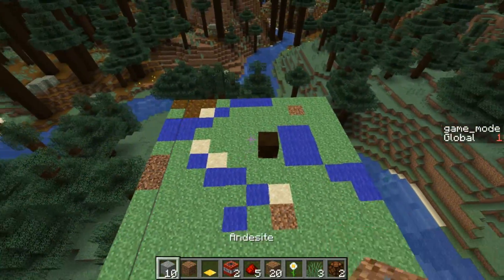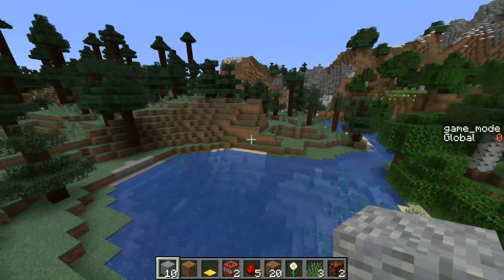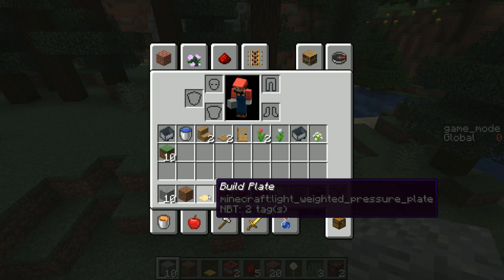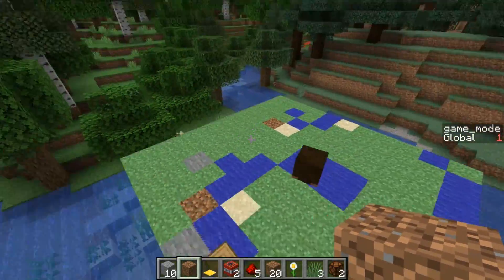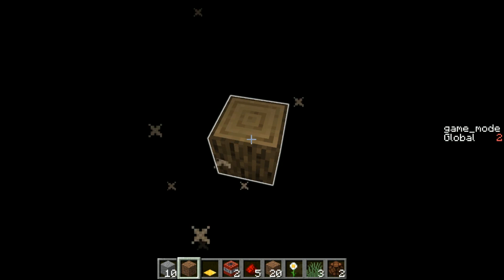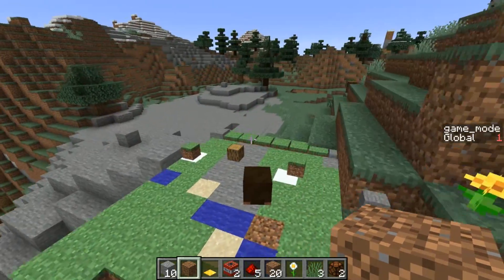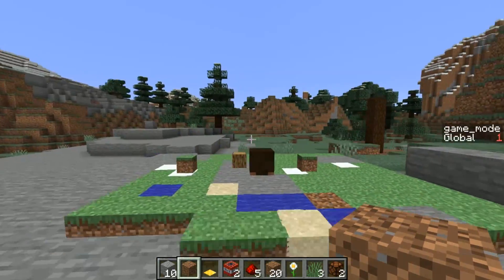If you want to use this data pack for yourself and get a taste of Minecraft Earth, basically you rename a piece of dirt to 'Minecraft Earth' — same capitalization — and rename a golden pressure plate to 'build plate', same capitalization. You can hold that Minecraft Earth block to bring up the overworld and all the tappables, which are automatically randomly generated and spawned. You don't have to be flying around — I'm just flying for demonstration purposes. You can do this while walking around, although it can get a bit tricky because you can see it kind of gets stuck in the terrain. But if you hold it at the right angle, you can see what tappables are around you.